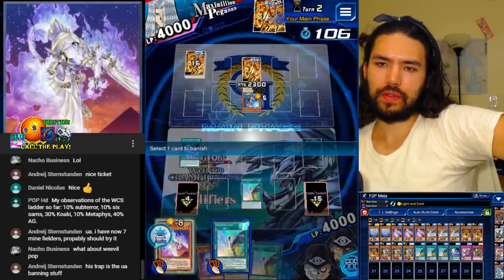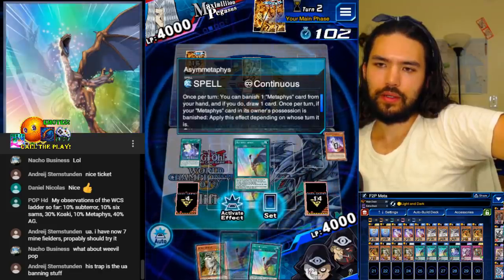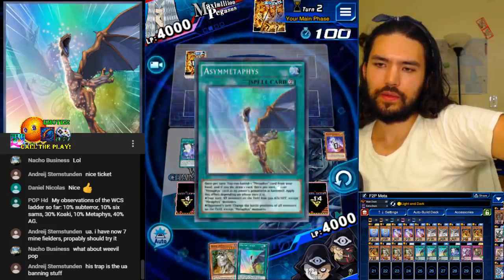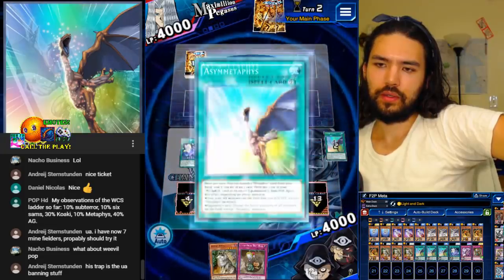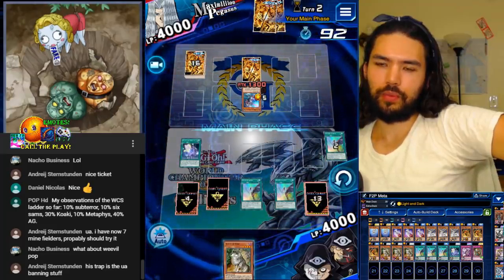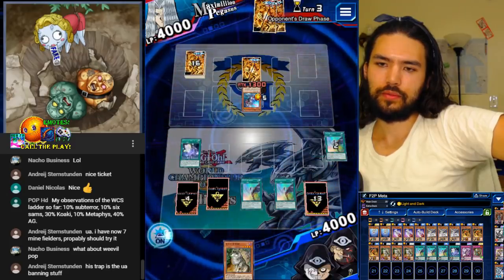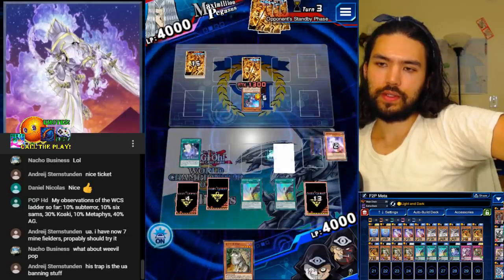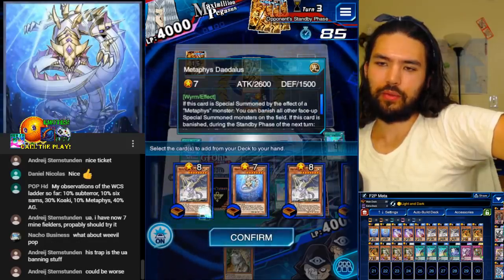Let's see it — now they have to know it. Oh, dammit. Let's go Ace and Metaphys, activate Ace and Metaphys. I messed that one up, but that's fine. I don't want to play Doggo. I'm just going to end my turn. Let's get Nephthys — maybe I didn't do that one super perfect.